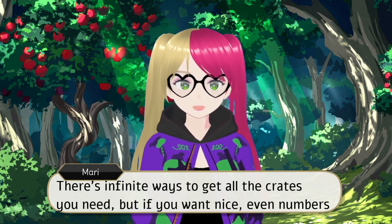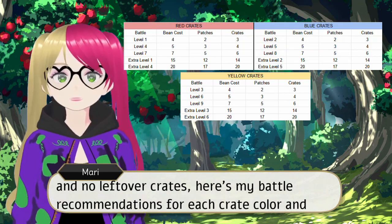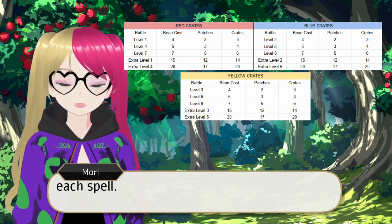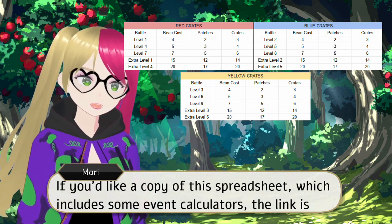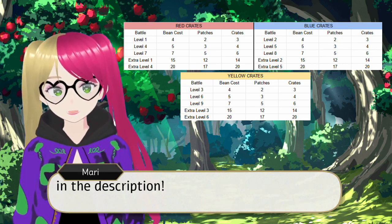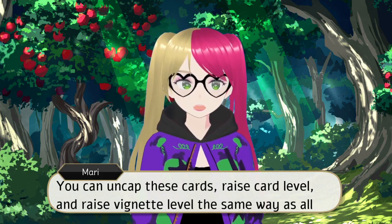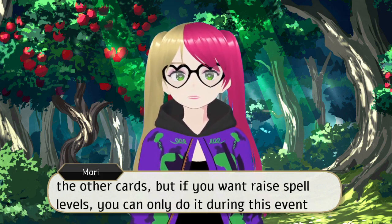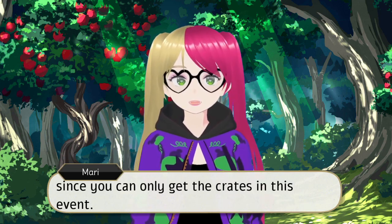There are evident ways to get all the crates you need, but if you want nice even numbers and no leftover crates, here are my battle recommendations for each crate color in each spell. If you'd like a copy of the spreadsheet, which includes some event calculators, the link is in the description. You can uncap these cards, raise card level, and raise vignette level the same way as all the other cards, but if you want to raise spell levels, you can only do it during this event since you can only get the crates during this event.